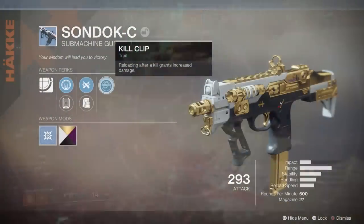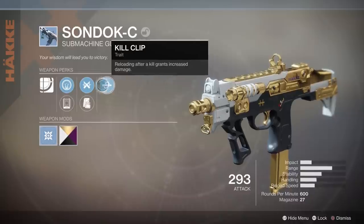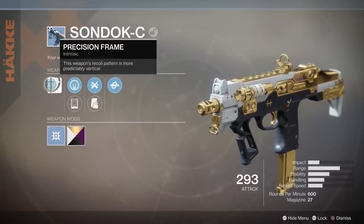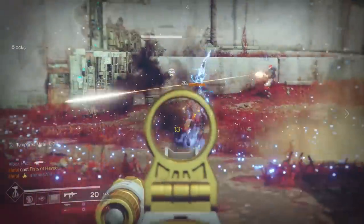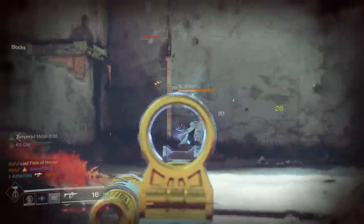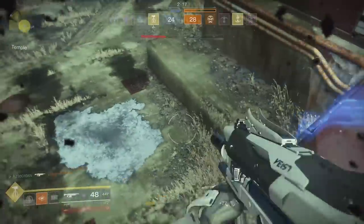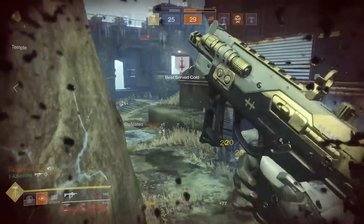Something amazing about Sundock is that it has the same exact perks and damn near the same stats. You've got Kill Clip, Ricochet Rounds, iron sights, and of course Precision Frame. Essentially everything is the same — the weapon looks the same, it's got the same perks, everything is identical. So there's really no reason to use Anteo even over this gun. I was using it this morning and having a fantastic time. Kill Clip is just so nasty on this archetype of SMG.